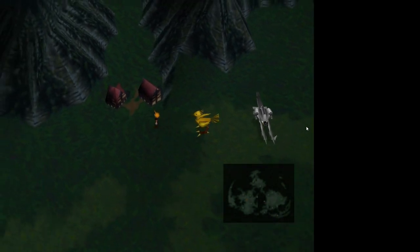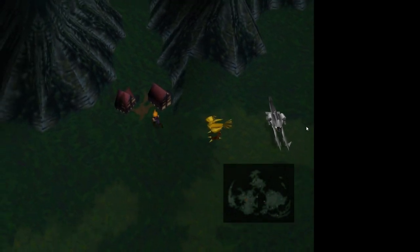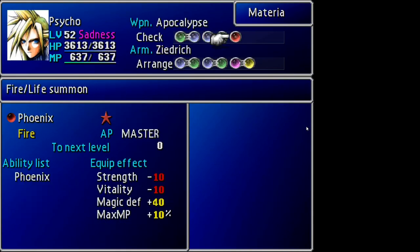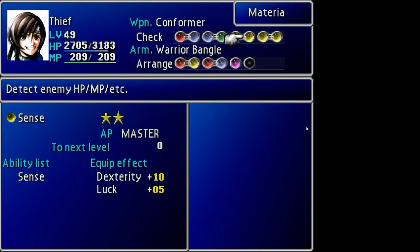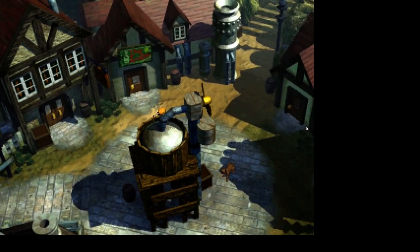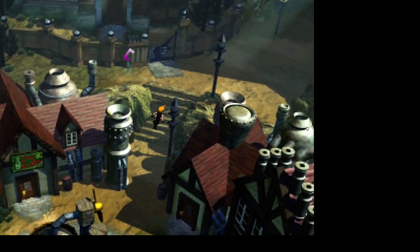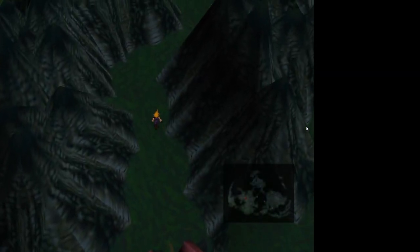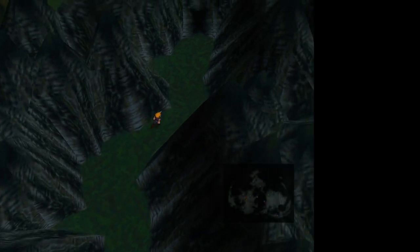You can get it in Disc 2. What you're going to do when you get to Nibel, you're going to equip Morph. So there's our Morph. We're going to go up here and we're going to go into the mountains, and we're looking for a grasshopper.